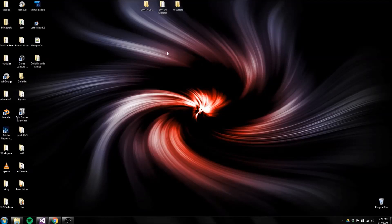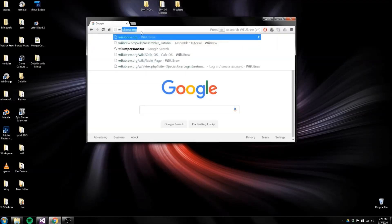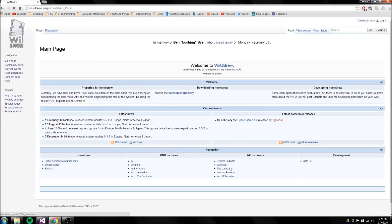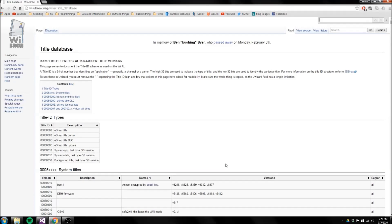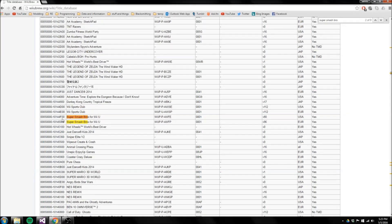The first thing you're going to want to do is go to the Wii U Brew Wiki, and on the front page there'll be a link called Tidal Database. Just go there, hit Control-F, and type in Super Smash Bros for Wii U. Make sure you're grabbing the correct one for your region — I'm going to grab the US one — and grab the title key.